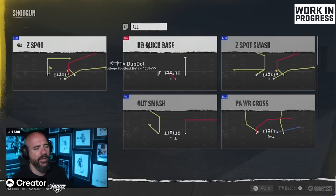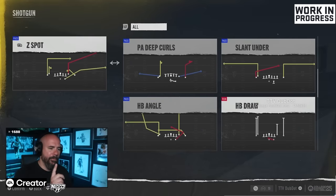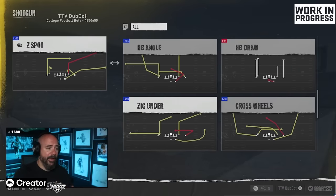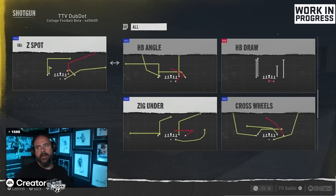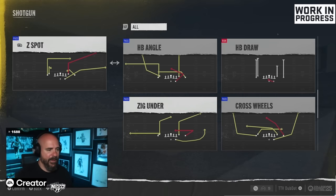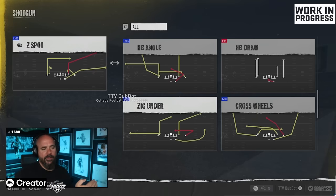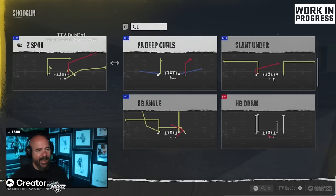Z Spot Smash is kind of a new play, and there's also a play called Zig Under that is going to be underrated. You get Cross Wheels and Zig Under — it has a post route going left to right and a zig route that's your primary receiver, going out to the flat and coming back underneath. You can run this play multiple ways. Zig Under out of Tight Doubles in the Charlotte playbook makes it one of my top five in College Football 25.